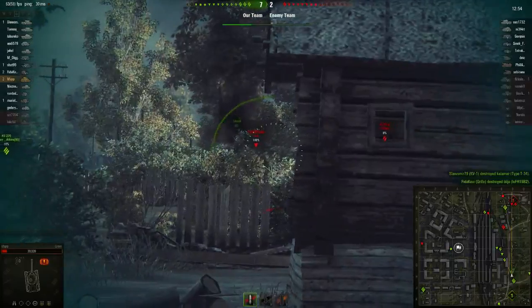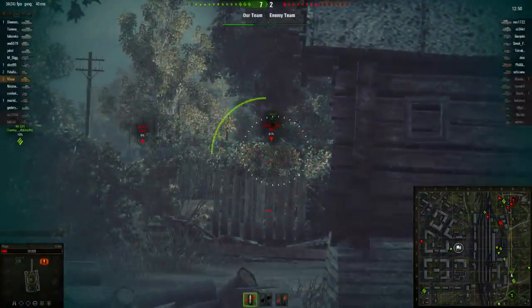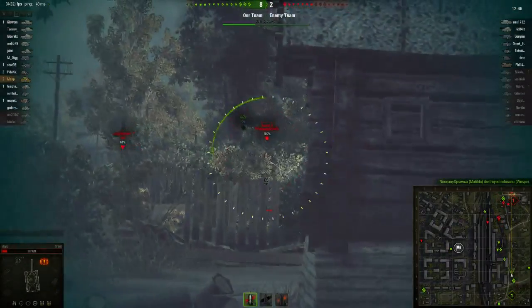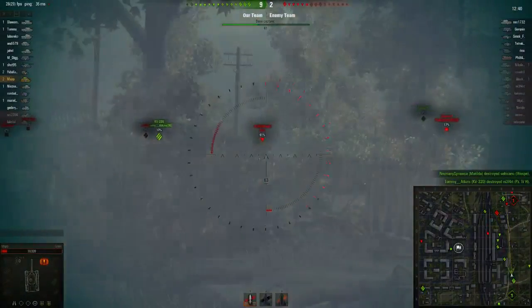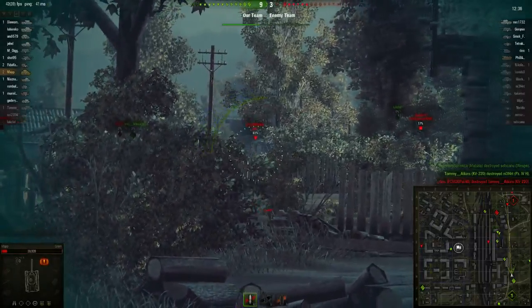You can sit still and swirl your turret around and shoot people. There's equipment in the game like camo netting and binoculars which require you to stay still. Having a turret means that it feels like you don't give away your position quite so much.